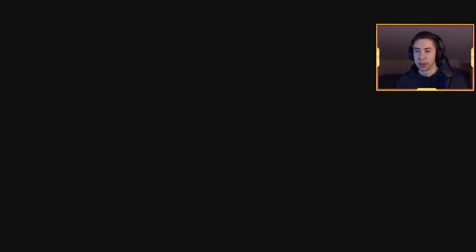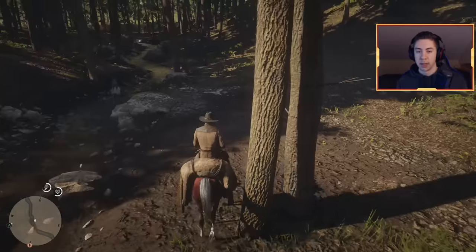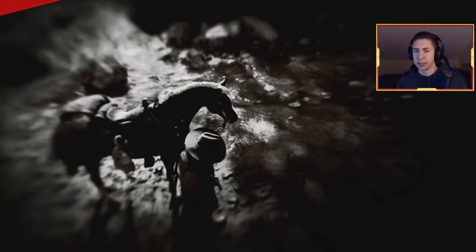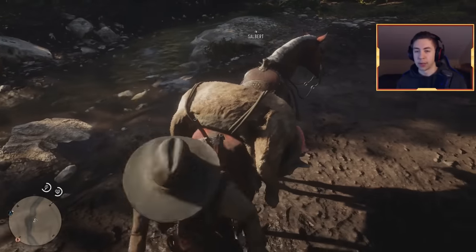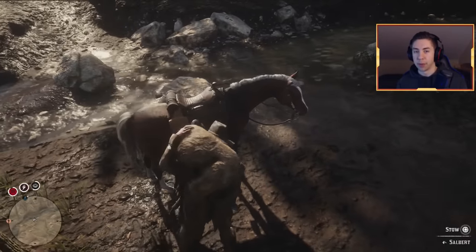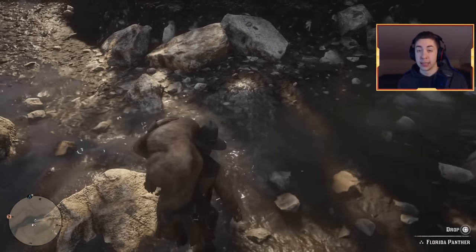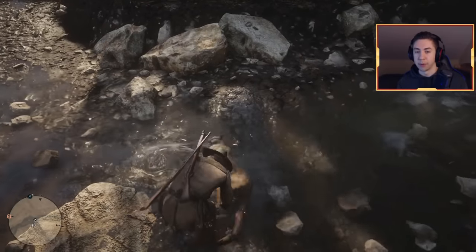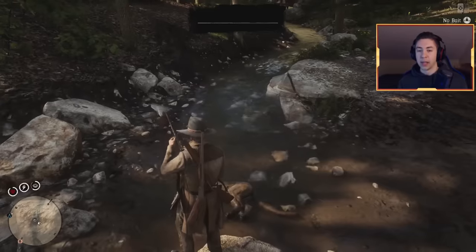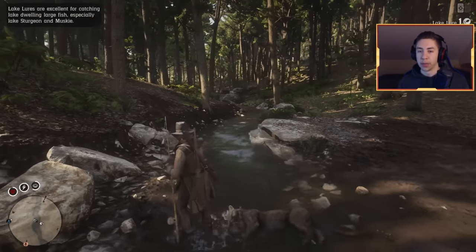Now we're going to move on to the second part of this method, which is going to be here at Ringneck Creek. After Ringneck Creek we're going to go right here and there's a little surprise for us right down here. Once you guys are here, come to this spot right in the middle. We're going to use the panther carcass to block off this water so that fish do not flow on down. This part is very very easy and it's a very quick method.